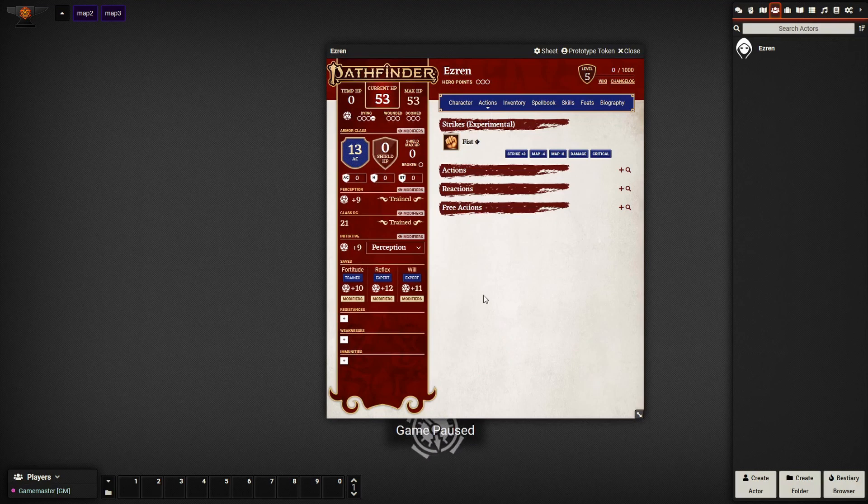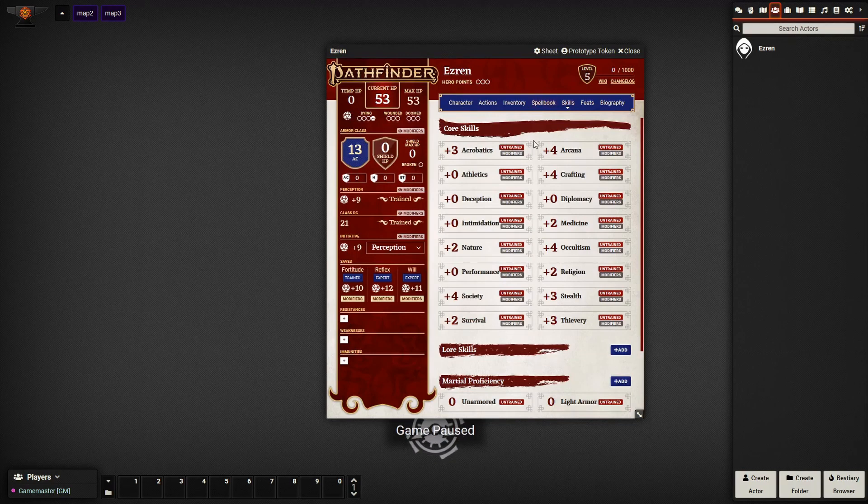We can skip over the Actions tab — this will be filled in later. Next, I like to go to the Skills page. For each of these, you can just click the red box and it'll cycle through Untrained, Trained, Expert, Master, or Legendary. If you right-click, it'll go backward. So just quickly enter this in: trained, expert, trained, trained, expert, trained in nature, trained here, trained in religion, and expert in society, trained in stealth, trained in survival.